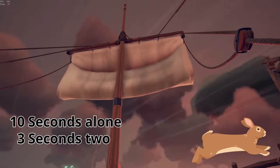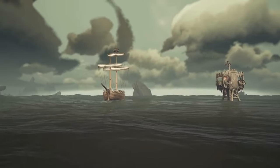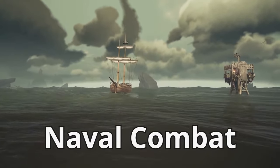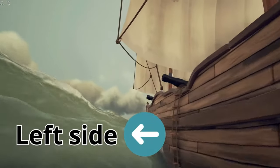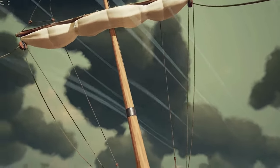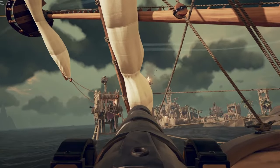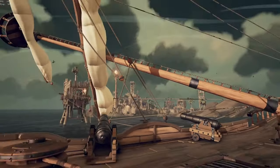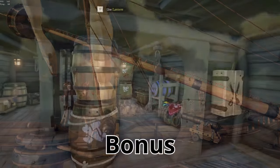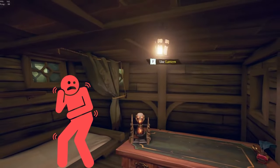Now let's talk about naval combat. When approaching an enemy ship you should always prepare the left side. This is because the back sail always falls to the right and will block the vision for the cannoneers. As a bonus, this will also ensure that the grub barrel survives the broadside.